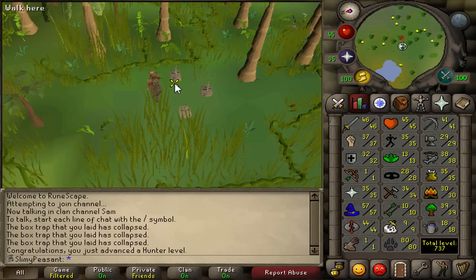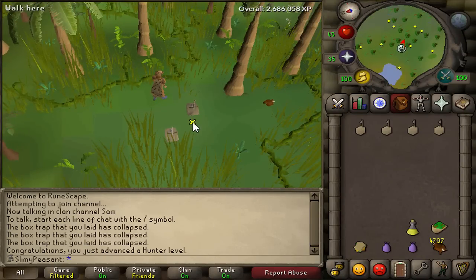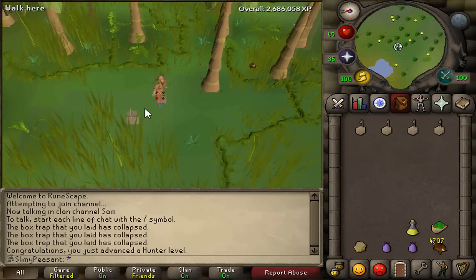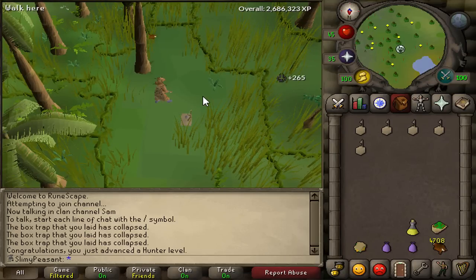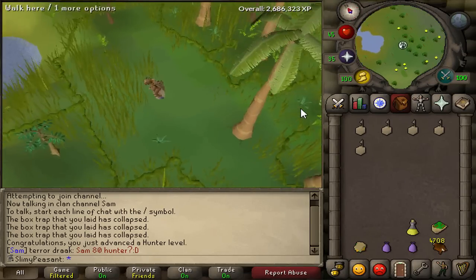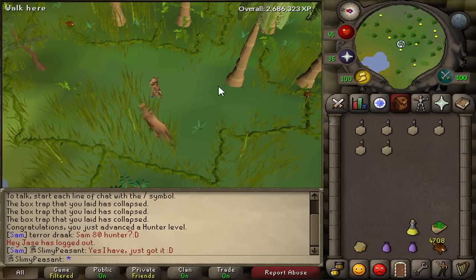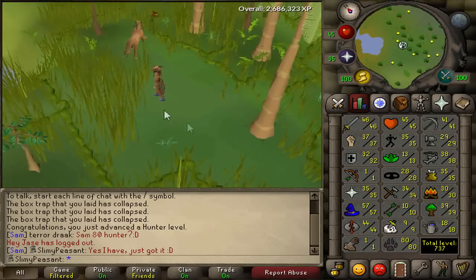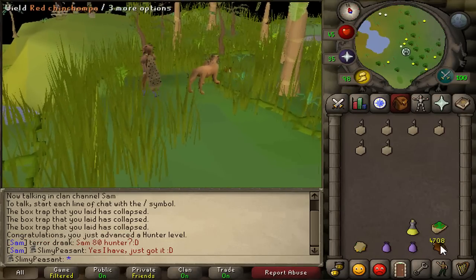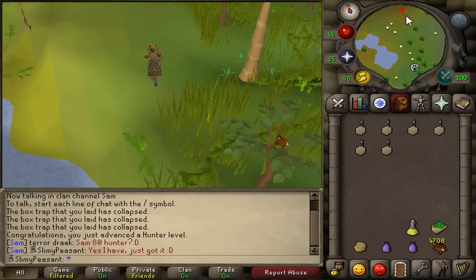I'm going to head over to the wilderness and for the last three levels of Hunter I'm going to catch black chin chompers with six traps. They're about 315 XP each so they're pretty good, and I'm looking forward to catching them. Also I've got 4708 chins - I'm going to save them for 80 Ranged and train on the monkey skeletons after I've done Monkey Madness.